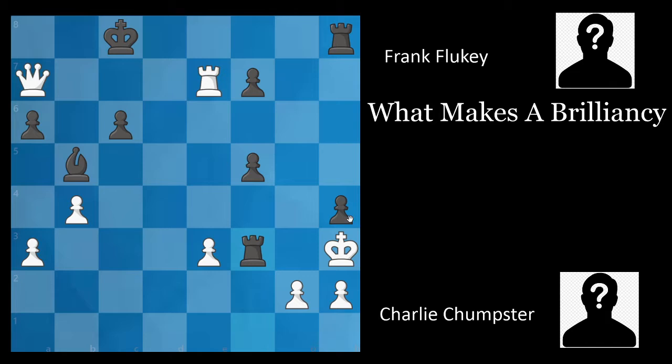Rook to f3 check. Pow. Now, the only move white has is g takes f3, but unfortunately, the humiliating bishop f1 is checkmate. Incredible.